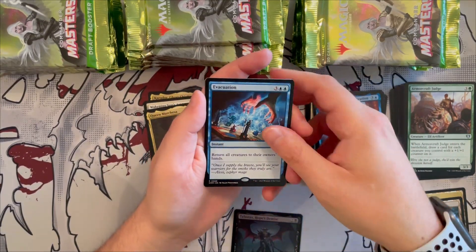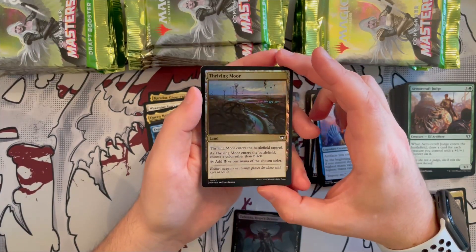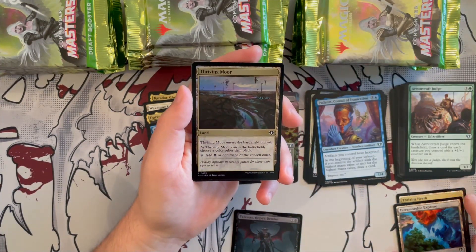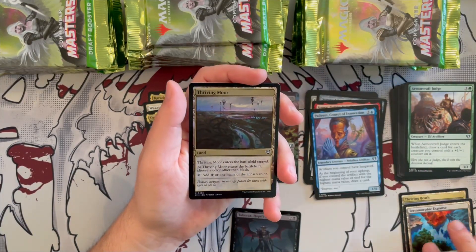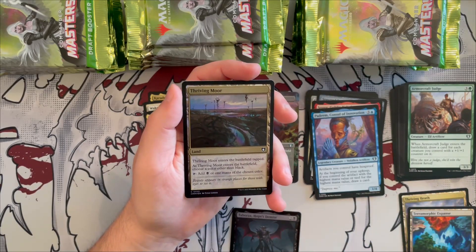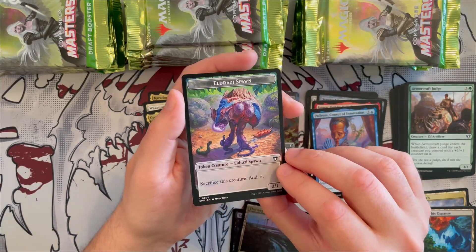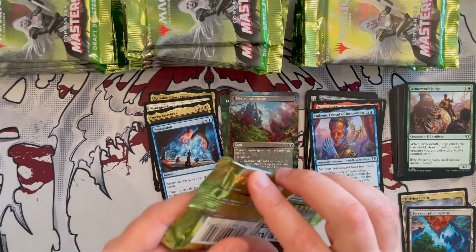We also get a foil Thriving Moor — one of those 'choose a color' dual lands — in black, which is nice for drafting or color fixing. And we get an Eldrazi Spawn token and a cat token. Both very beautiful.